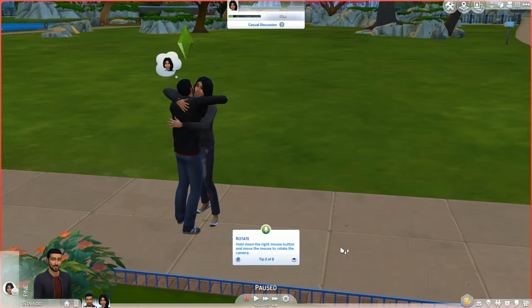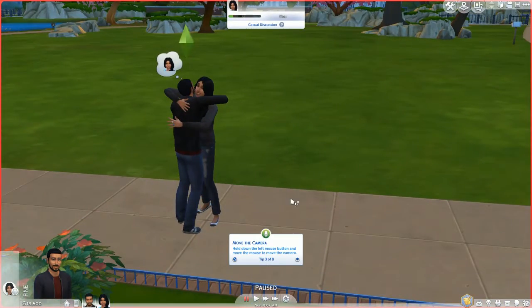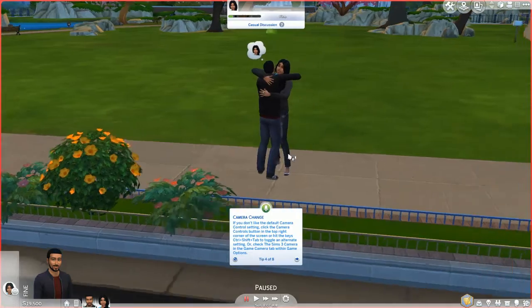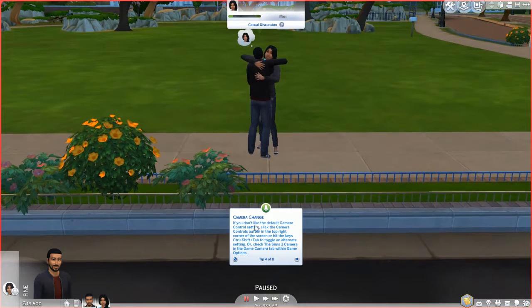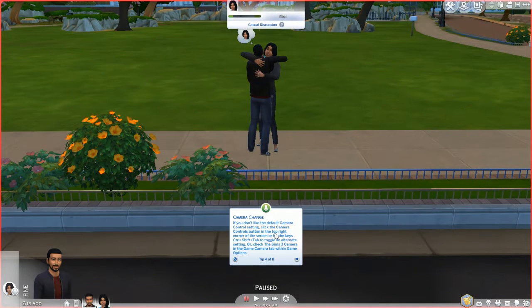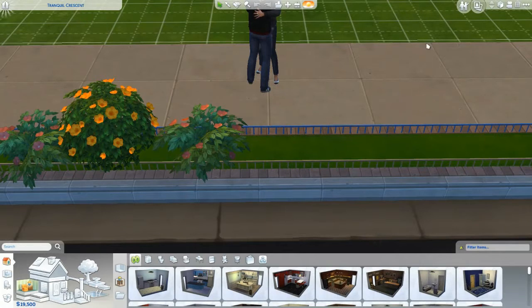Wait — we don't have a house! Let me pause. Rotate: hold down the right mouse button and move the mouse to rotate the camera. Hold down the left mouse button and move the mouse to move the camera. You can also click the camera controls button on the top right, or press Control+Shift+Tab to toggle an alternate setting, or check the Sims 3 camera mode.